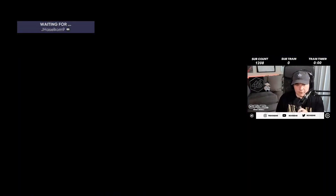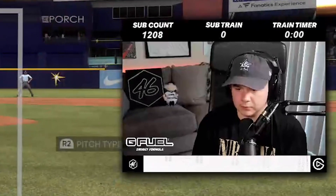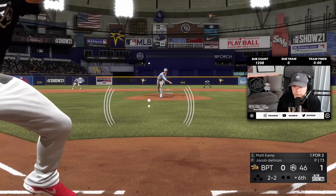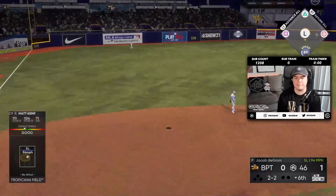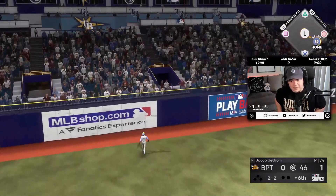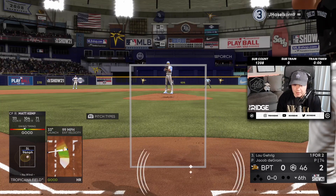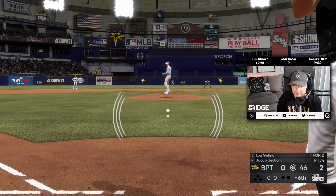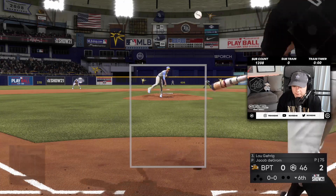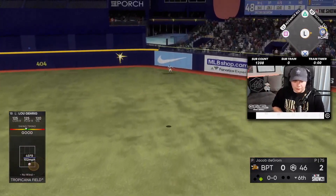Verlander is dealing, obviously, but one run is never safe, dude. One lucky swing and we're tied. We gotta get more, man. Matt Kemp, dude — Matt Kemp has two home runs! I love this Kemp card, man, he's so good. Matt Kemp carrying the weight of all the offense right now, two solo shots. Come on, bro. No love for Lou.